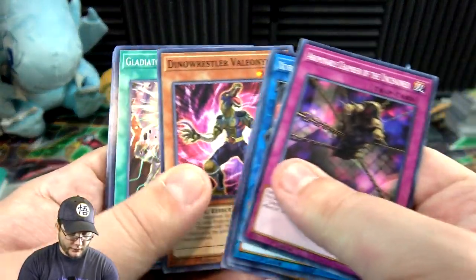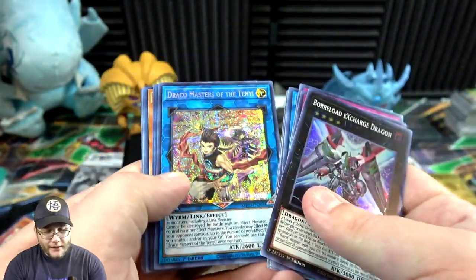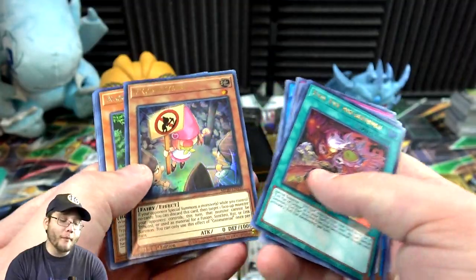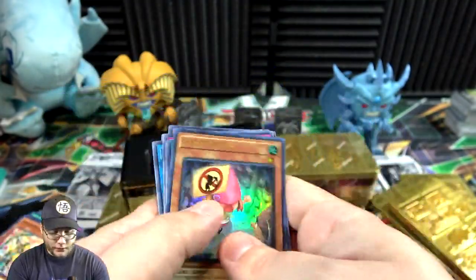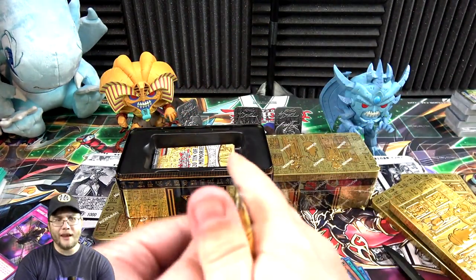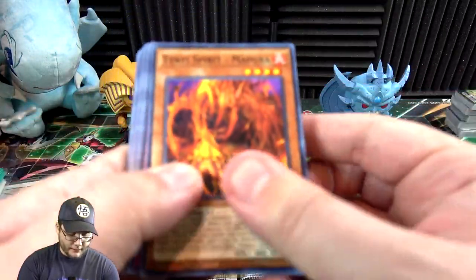Evil Crusader — still wish that was prismatic. Dance of Beasts, Borreload, X-Charge Dragon. Then Draco Masters of the Tenyi — another pretty cool looking one. Evil Eye Awakening and Gnowlen Material — finally, I'm about to say I haven't gotten this one yet. Another one of the better reprints from this for sure. I don't use it too much right now but it's one I can always see coming in handy in the future.